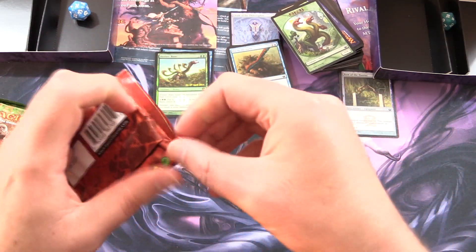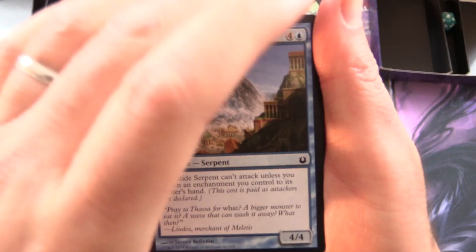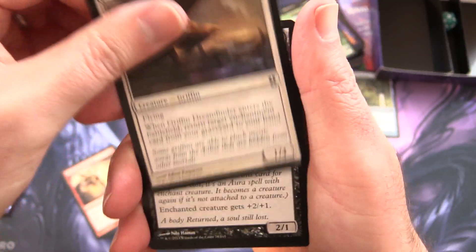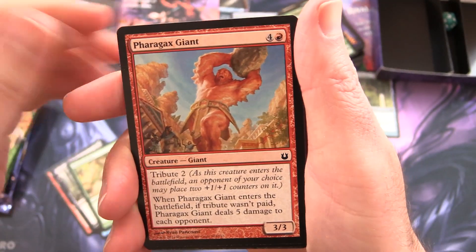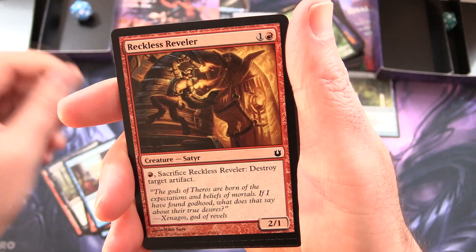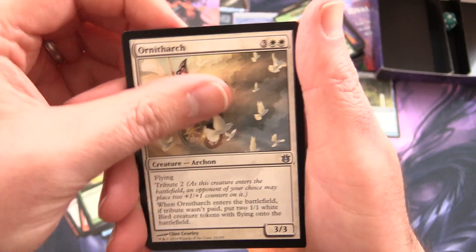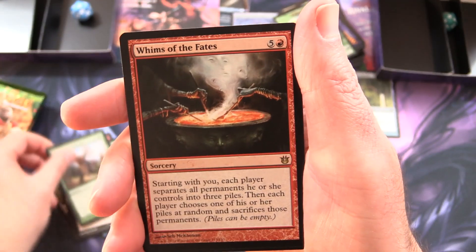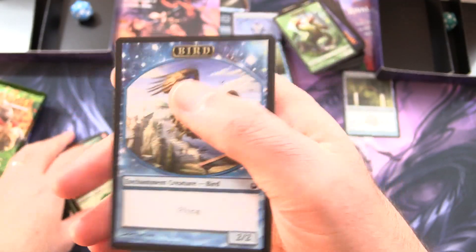And Theros — let's do this one first, get our bland veggies out of the way. Leave a note in the comments if this is actually your favourite set of all time. We have Floodtide Serpent, Rise to the Challenge, Gryphon Dream Finder, Nyxpawn Eidolon, Charging Badger, Faragax Giant, Crypsis, Reckless Reveler, Grizzly Transformation, Snake of the Golden Grove. Uncommons: Ornitharch, Sanguimancy, Mischief and Mayhem. And the rare is Whims of the Fates, along with a Forest and Bird Token.